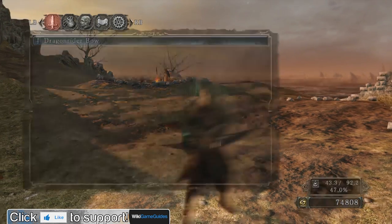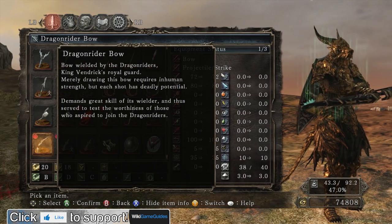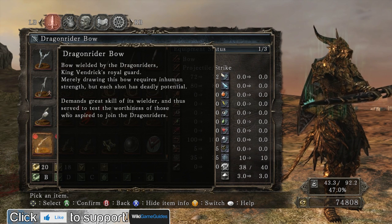Actually, let's take a look at the lore before I do that. Bow wielded by the dragon riders, King Vendrix's Royal Guard. Drawing this bow requires inhuman strength, even though it only requires 20 strength. But each shot has deadly potential, demands great skill of its wielder, and thus served to test the worthiness of those who aspire to join the dragon riders.